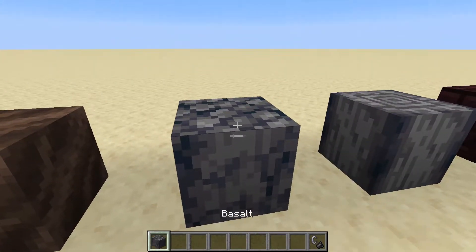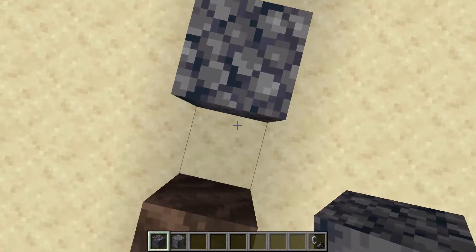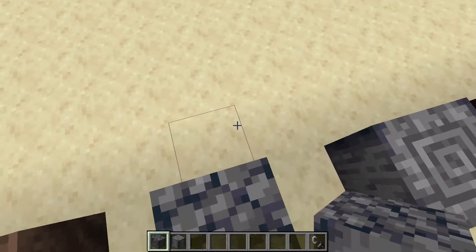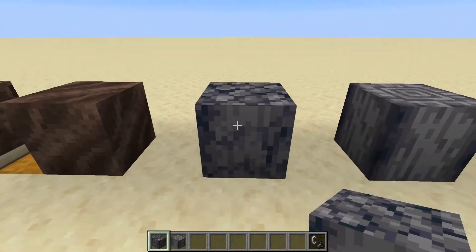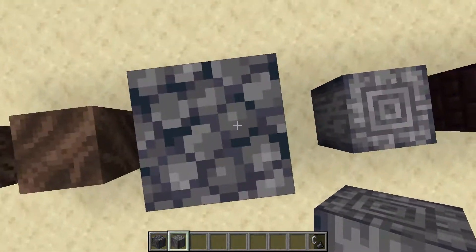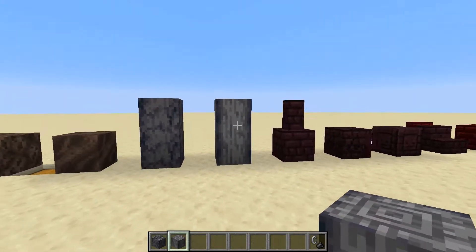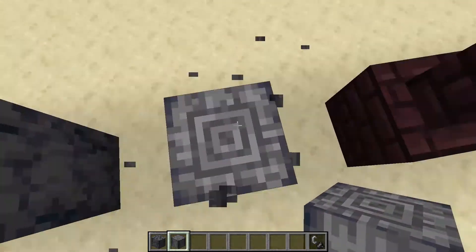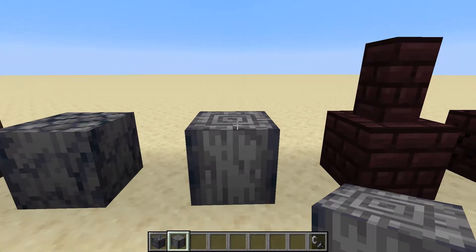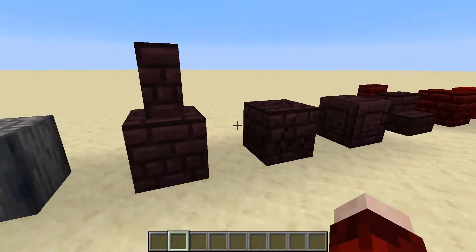Next we have basalt and polished basalt. They're quite cool-looking blocks — on the top texture they sound like a more solid gravel, but from the side texture it looks like it could be a wood block. From the top texture it's more of a cobble look, and with polished basalt it looks quite like a stripped log. This is the sort of texture you could use for a dead island-style build.